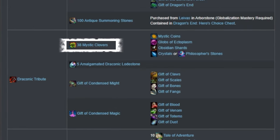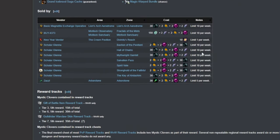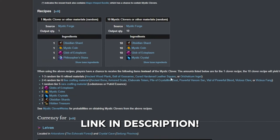Next up is 38 Mystic Clovers. Gen 3 Legendaries take fewer clovers and coins than previous legendaries, making this step not too challenging. You should have some from Login Rewards, but if you need more in a rush, you can purchase clovers from various merchants since the beginning of End of Dragons, and also craft them. The page of Mystic Clover sources is linked in the description below if needed.